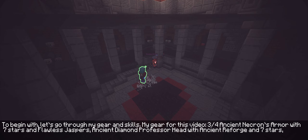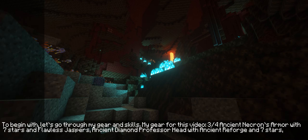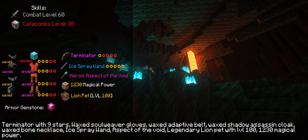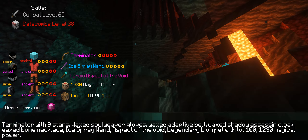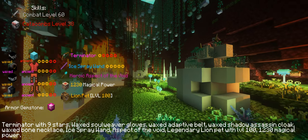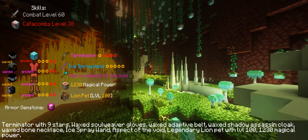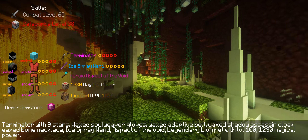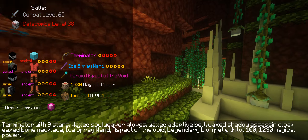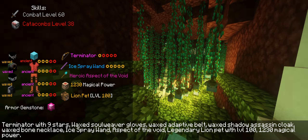Let's go over the gear and skills used in this video. The setup includes: 3-Quad Helmet, Necklace Summoning item with 7 stars and 4th Jaspers, Diamond Professor Head with 8 stars, Terminator with 9 stars, Vox Silver Gloves, Vox Adaptive Belt, Vox Shadow Sitting Clock, Vox Bone Necklace, High Spry Blonde, Aspect of the Void, and Flash the Reliant Knight at level 100. Total magical power: 1230.